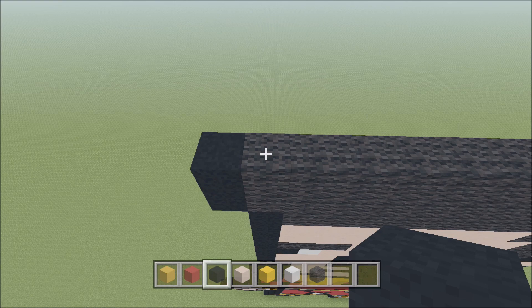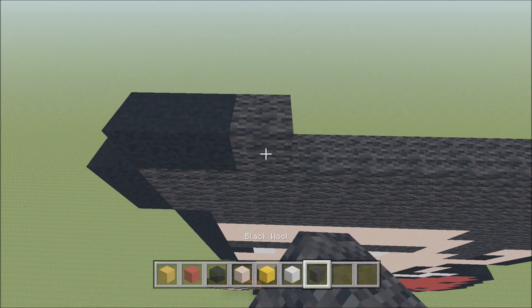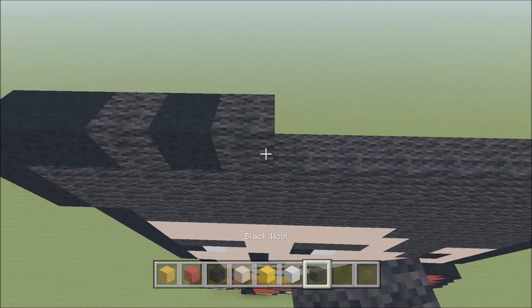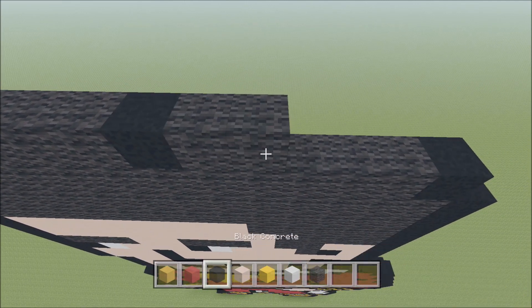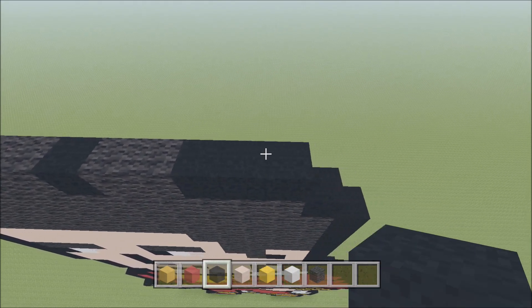Move up, move in one space from the left. Above this first block of Wool, build up with a Black. To the right add a Black, then a Wool, Black, three Wool, a Black, two Wool, three Black.